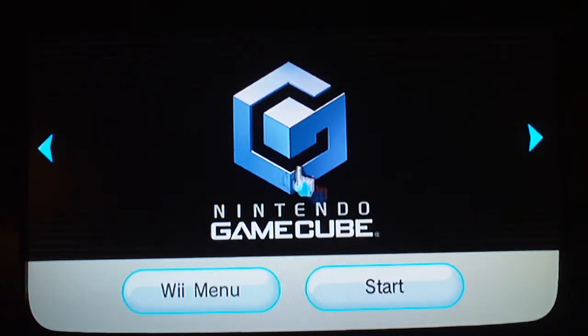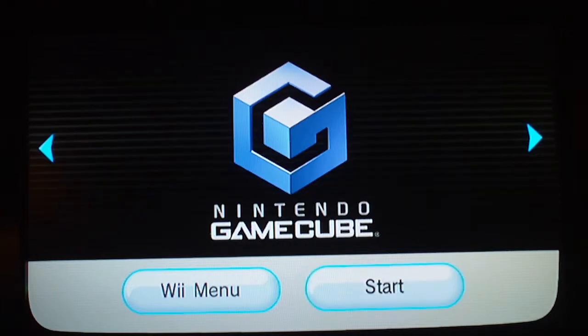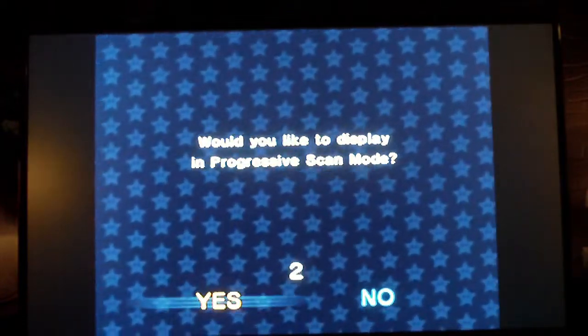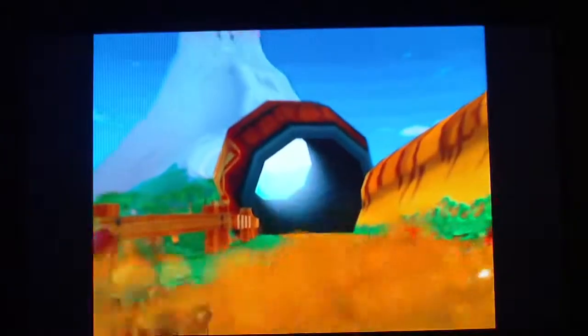Alright, so here we are in the Wii menu. We're going to go into the disc channel — there's that classic GameCube intro with the xylophone, and we'll get right into it. I may have to adjust the screen here to not be stretched. There we go. We would like to display in Progressive Scan. I know that boat from Mario Kart DS, and that sand level too looks familiar from some of the re-releases.